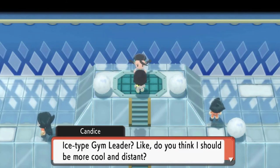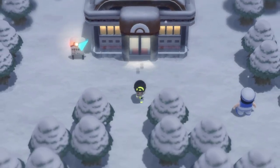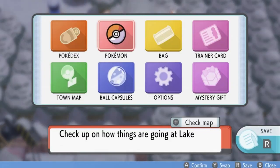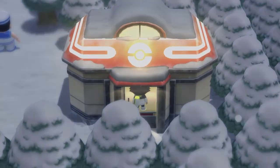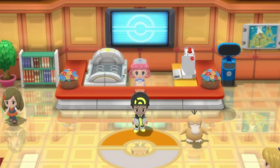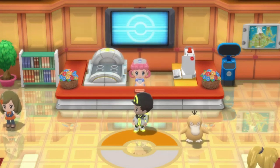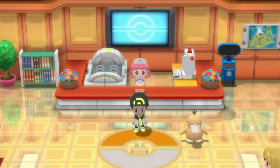Avalanche — if the user takes damage, the move's power is doubled. Candice jokes about whether she should act more like an ice-type gym leader — be cool and distant. Alright, we're getting out of here! We have our seventh badge. The mission says: 'Check up on how things are going at Lake Acuity.' In the next episode we're going to Lake Acuity to handle business. Make sure to hit subscribe and the notifications bell — see you guys in the next episode!